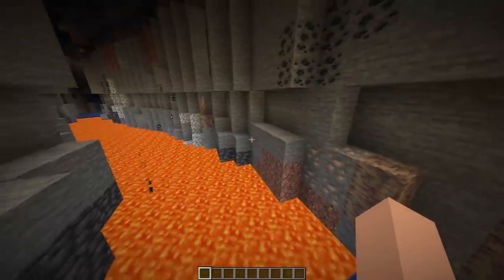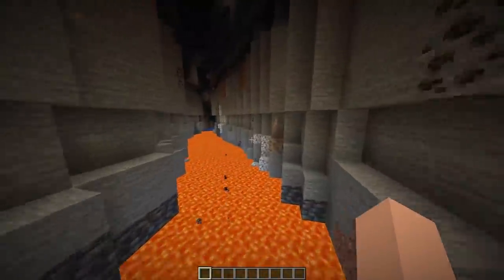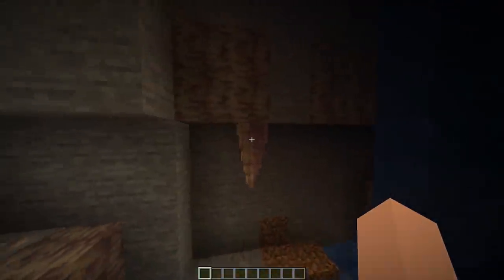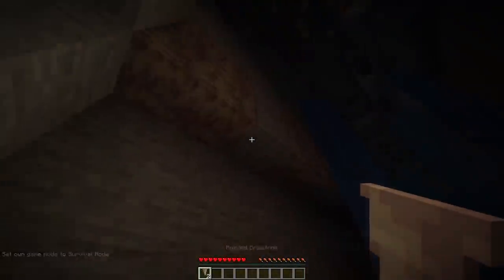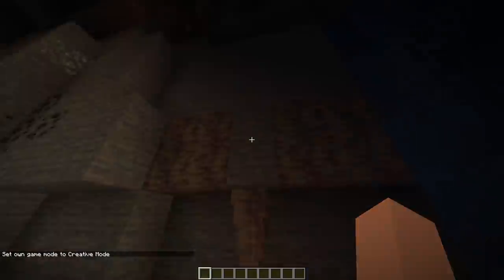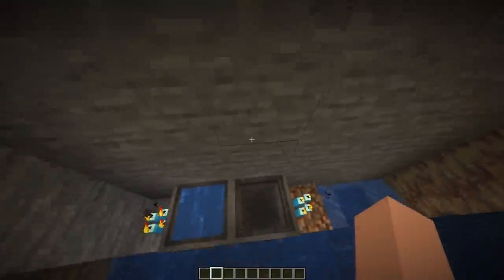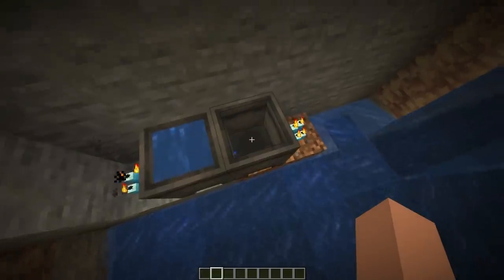Here we have an example of a stalagmite and stalactite generation — it's kind of funny they spawned right next to each other. They're in a ravine, so they'll be spawnable in almost any cave. If we break the top block, the bottom will fall off and it will hurt me. And that stalactite — or stalagmite, I don't even know — the stalag boy, he drips water.